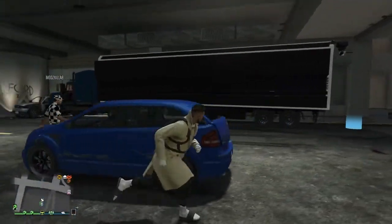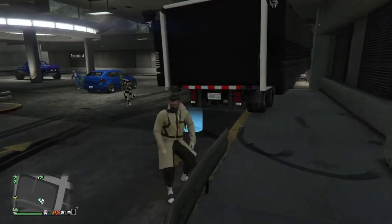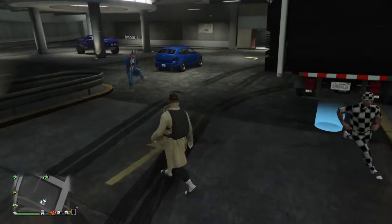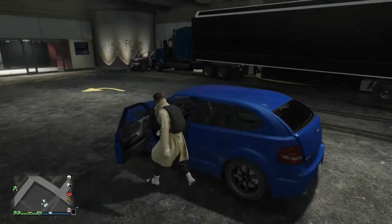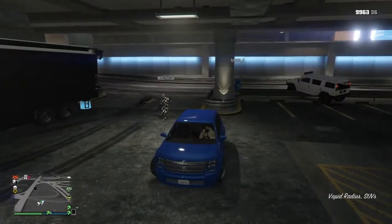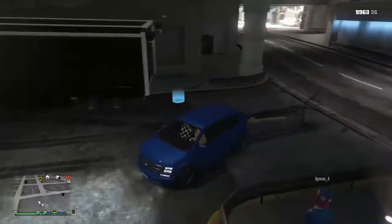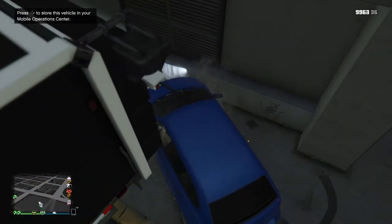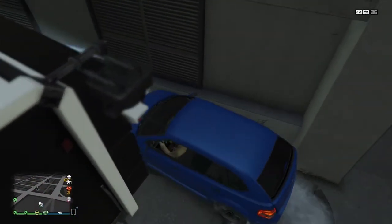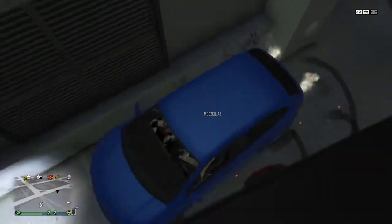You guys are gonna want to park it against the wall just like I have. The friend that's gonna be helping you out is gonna want to host a friend session. Once you guys have done that, you're gonna want to go inside the street vehicle and have your friend get in. Park the street vehicle against this wall right here, and once you have parked it against the wall, just have your friend go into creator mode.